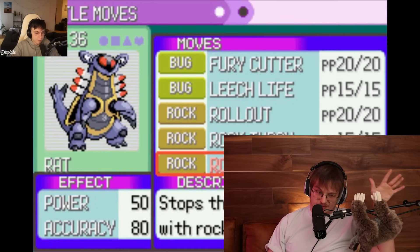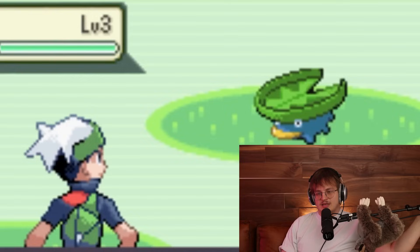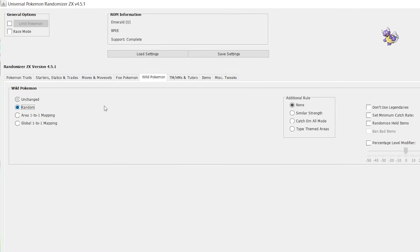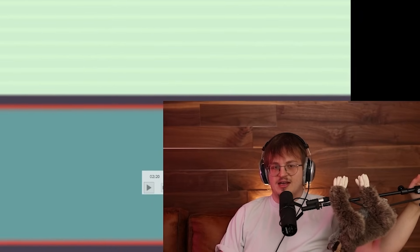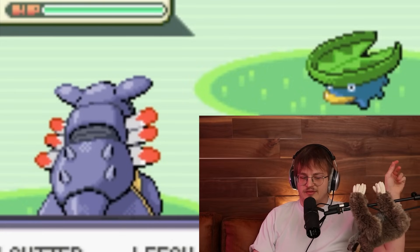Notice how at the start he's actually reading all the descriptions of the moves and the power. We'll see if we can continue that trend, because with the way I've set this run up, the main thing Cadrill needs to do with his very limited game knowledge is read what his moves do and learn the type chart. I set it so encounters are mapped based on power level - early routes have weaker Pokémon, later routes have stronger Pokémon. This introduces a power curve into the game based on base stat total.